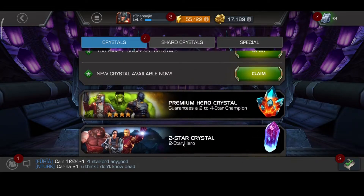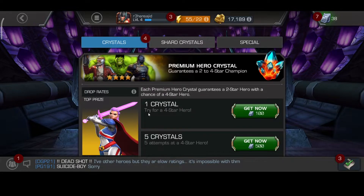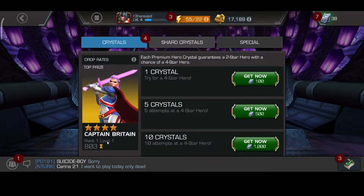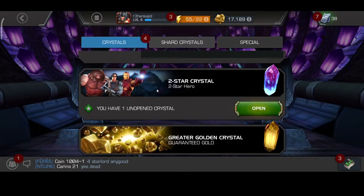If I go to Premium Hero Crystal and click here — I have 38 crystals out of 100 — I got Captain America and Captain Marvel. That's the champion I can get. If I spend more crystals I can get a two-star crystal.